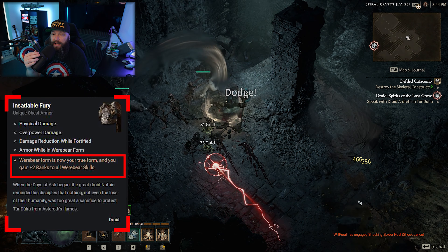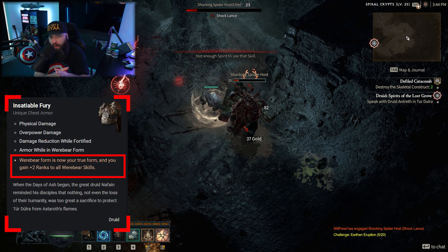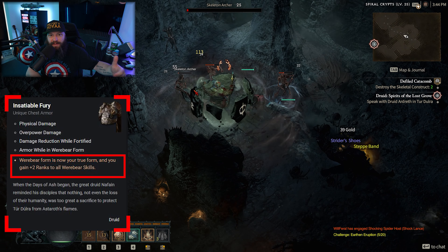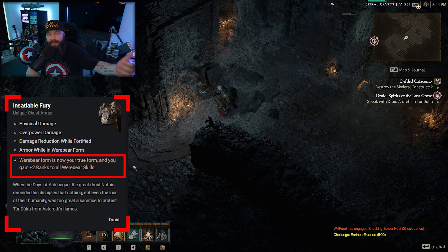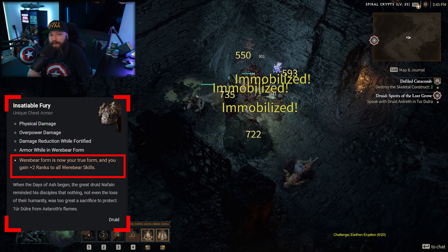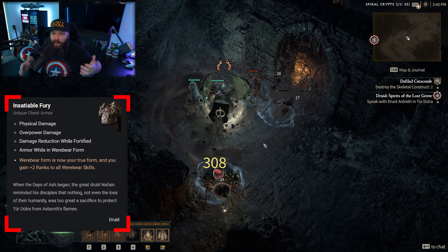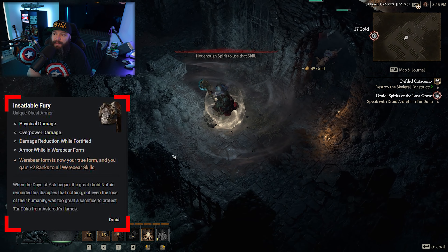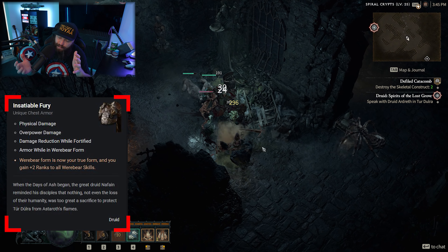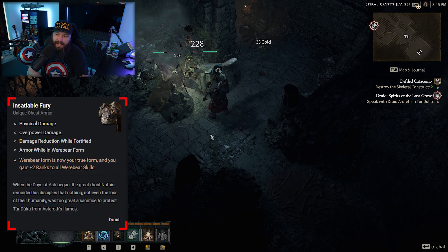The aspect says that werebear form is now your true form — meaning whenever you're not casting anything, you stay in werebear form rather than reverting to base Druid. Your base form is now werebear instead of normal Druid, and you gain plus two ranks to all werebear skills. If you're heavily leaning into bear tank Druid, stacking fortify and all of that, this is a great item — even if only half your skills are werebear skills, that's six extra ranks from the aspect, which is not bad at all.